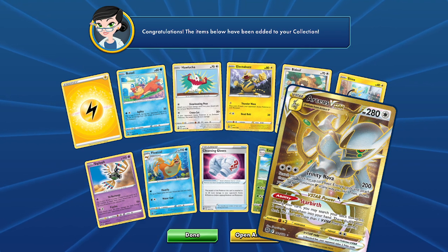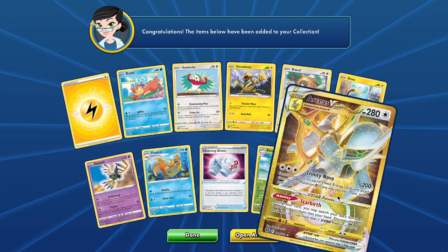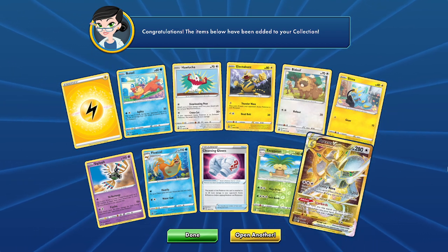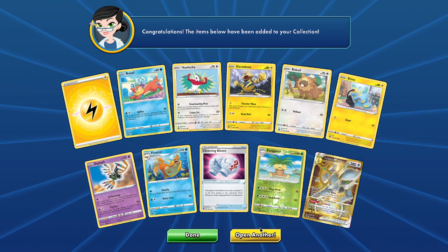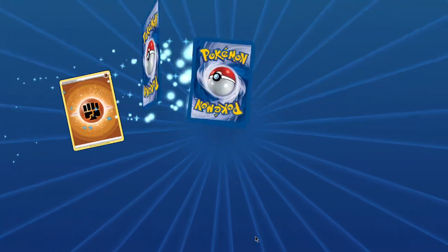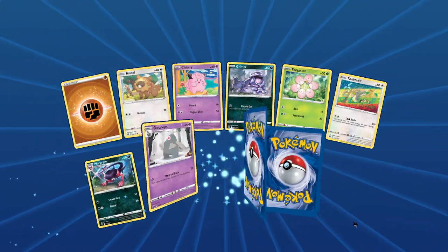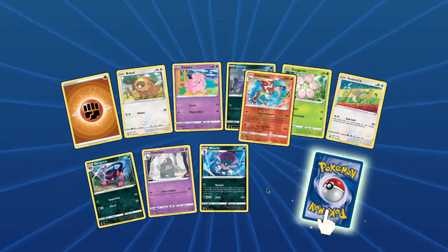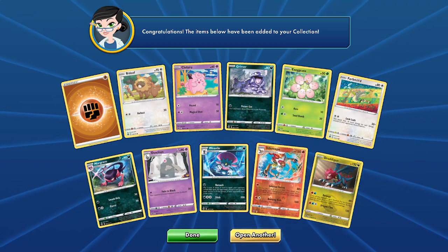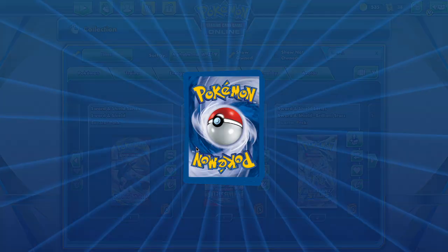Oh, Arceus V-Star! Gold as well — that's what we like, we take those. We take the wins, we take the hits. Now we just need to pull off the top. Have I pulled the Arceus V so far? I don't even know. But we have the Infernape and the... I'm gonna butch that so I'm not even gonna bother.